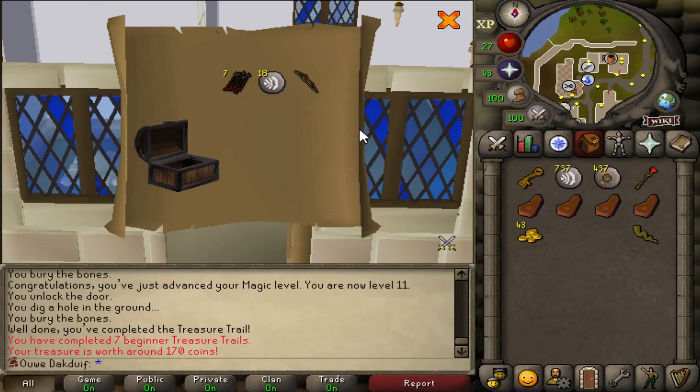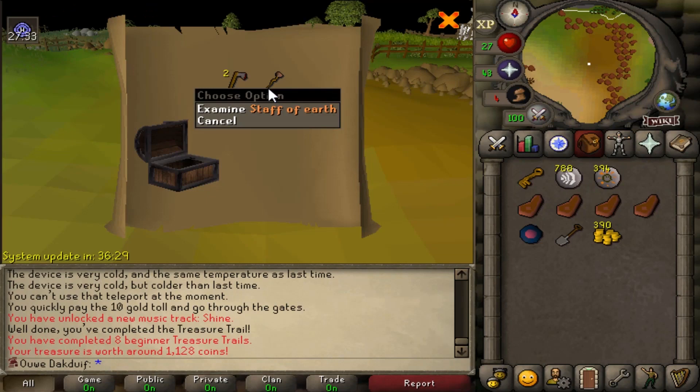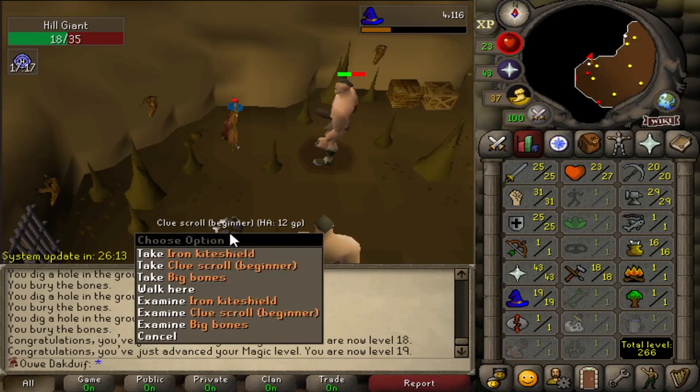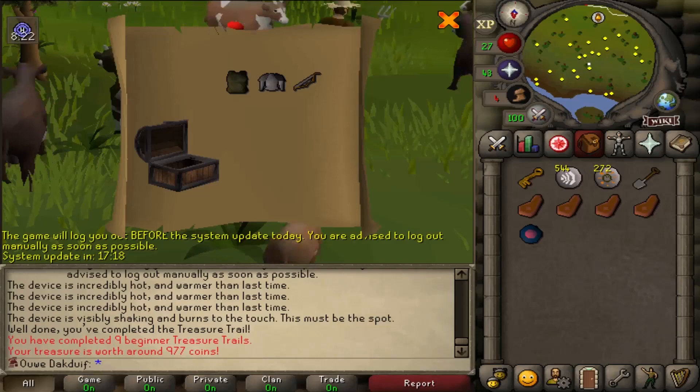And here we go again. The first kill once again. Look at that — a Staff of Earth, I did not have that yet, so yeah, always welcome. And this — I'm not sure what to say about this — every single time a clue scroll. Level 19 magic by the way, but yeah, we're gonna do this.